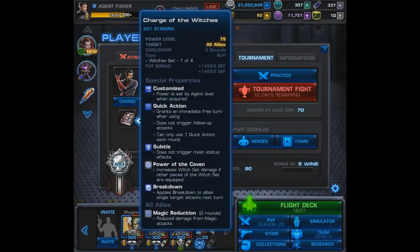Starting with set piece number one, Charge of the Witches. It's an AoE buff and it happens to be a quick action. It applies breakdown to allies' single target attacks next turn and grants magic reduction, so your team will take reduced damage from magic attacks. This is an item that could be used independently from the rest of the set — being a quick action with magic reduction and breakdown makes it a pretty solid piece, though it's not my favorite quick action in the entire game.